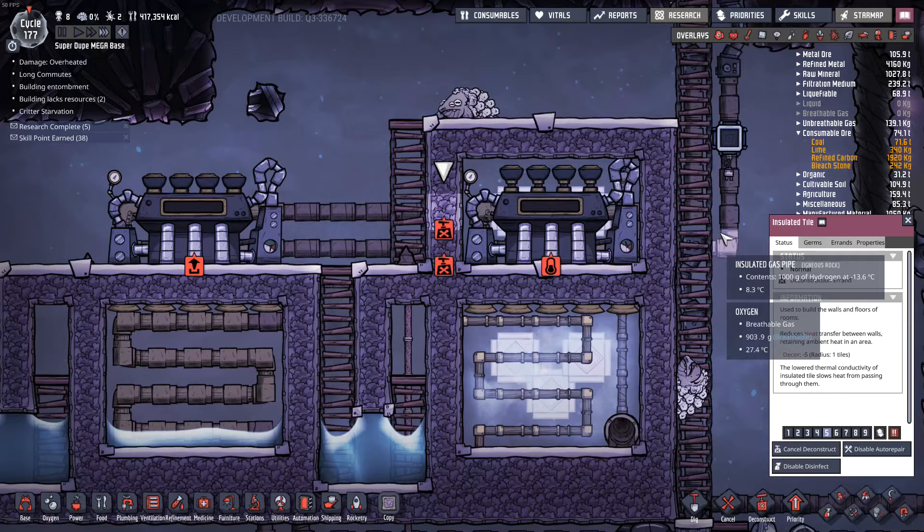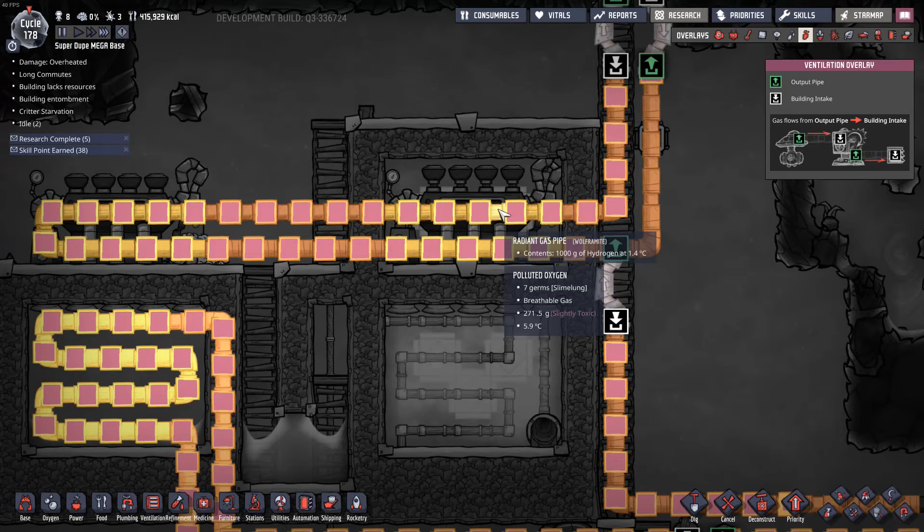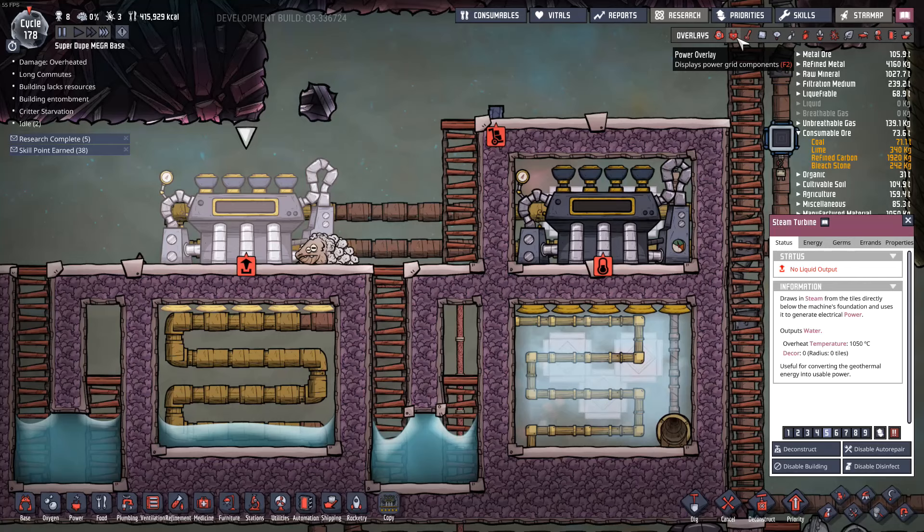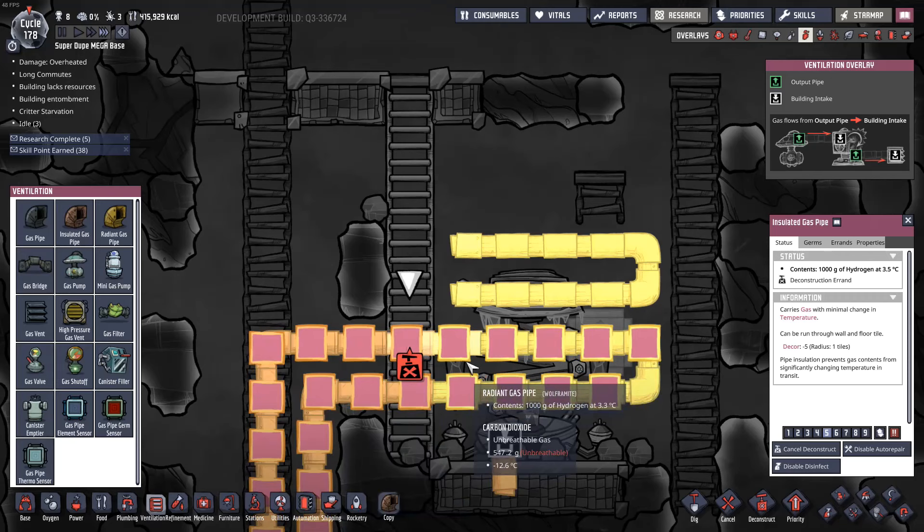Now I just need to deconstruct this and connect the pipes, and I'm good to go. So there we have it — I now have cooling on this steam turbine and cooling on that one as well. Taking a look at the temperature: yeah, it's nice and cool.